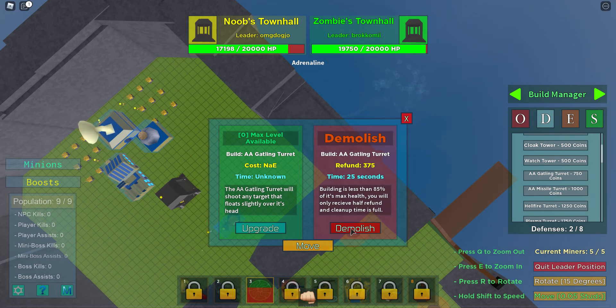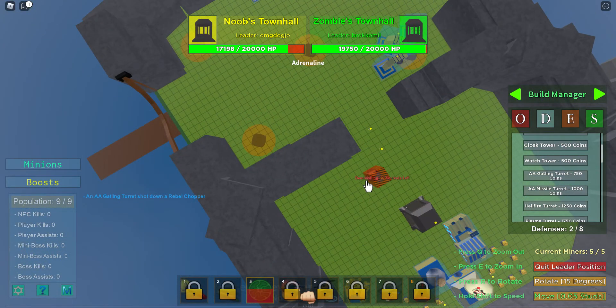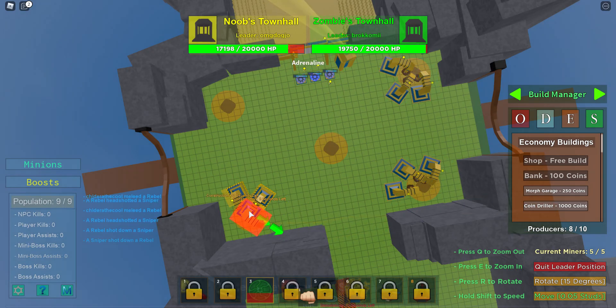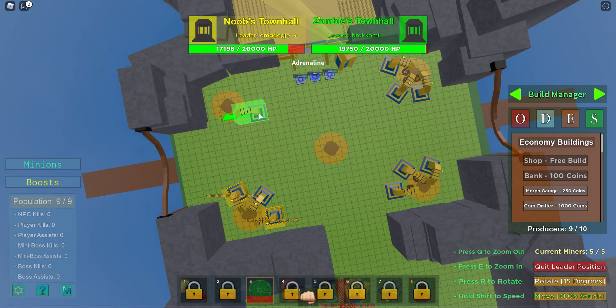We wait for the regeneration to be ready again and plop another one down. The turret takes care of the rebel — refund done, it's gone. Now that we've officially handled that crazy situation, we can spawn in some more coin drills. We're doing a pretty good start now.